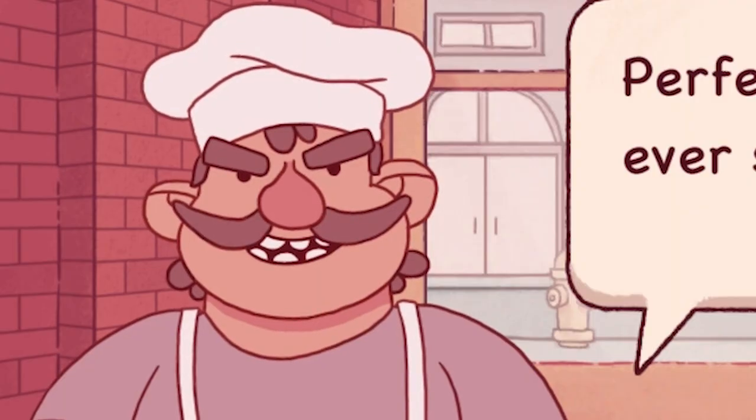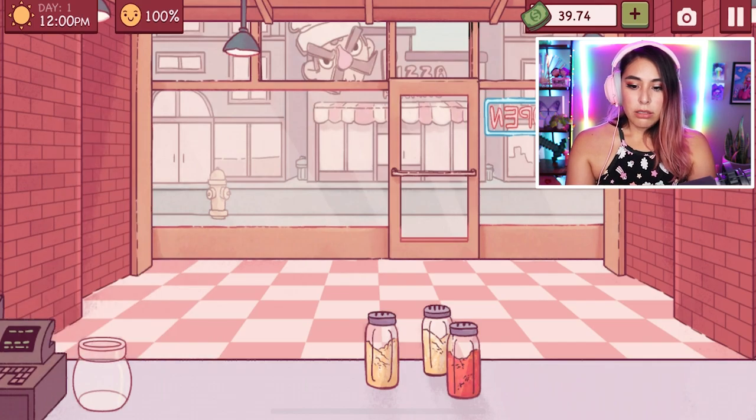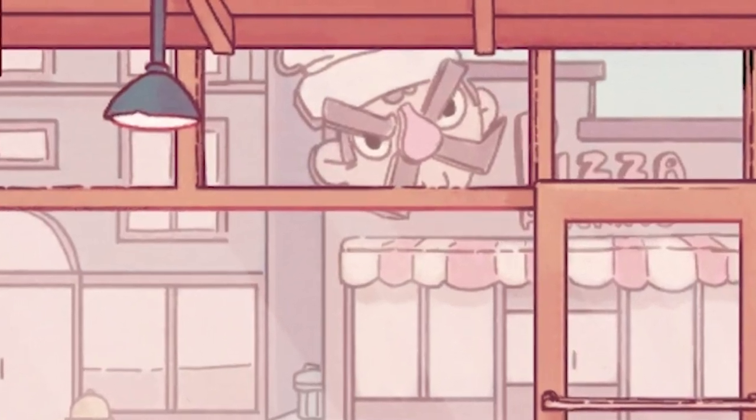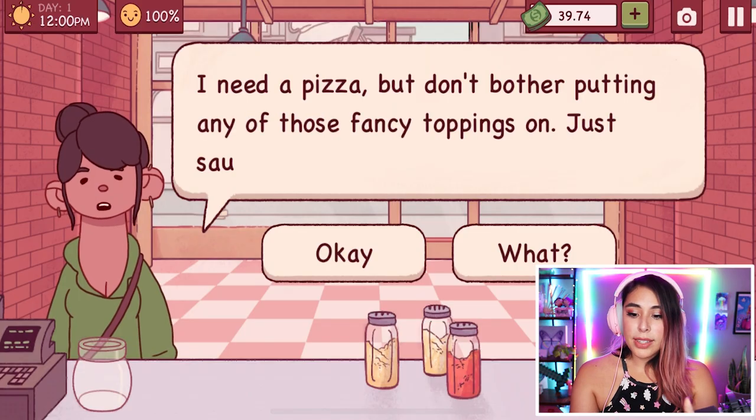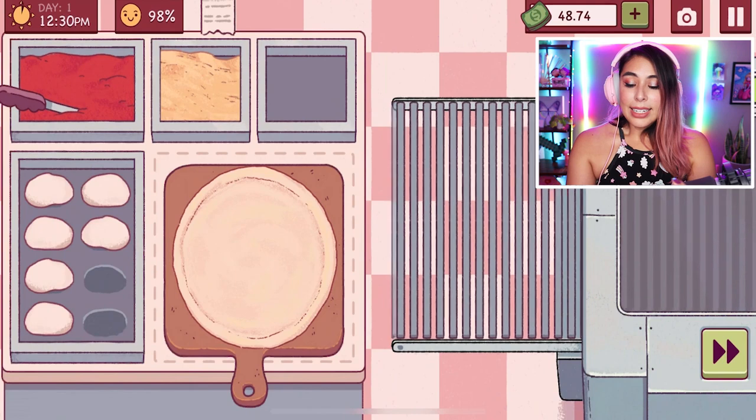The rival says 'This is the worst pizza I've ever seen.' Oh well. A new customer arrives from across the street — oh my gosh, look at how cute she is! She says 'I need a pizza, but don't bother putting any of those fancy toppings — just sauce and cheese.' Yay!